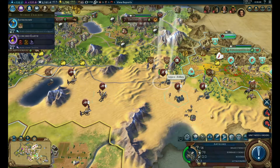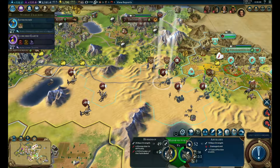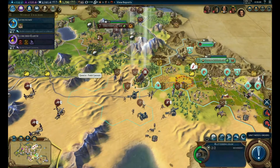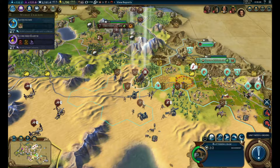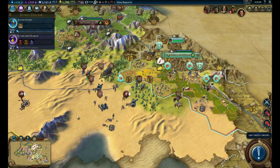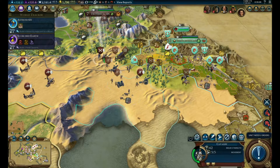You go up here. I'm not going to attack from there - you just fortify, stay put. I'm just not going to get within city range here. We'll wait a turn and see if he comes towards us. You heal up.